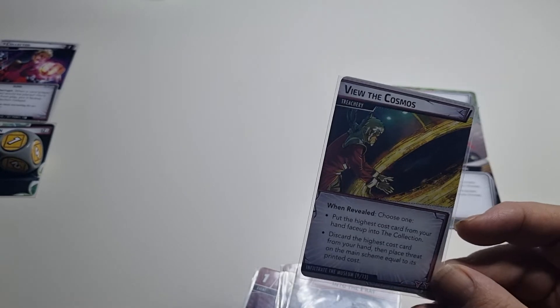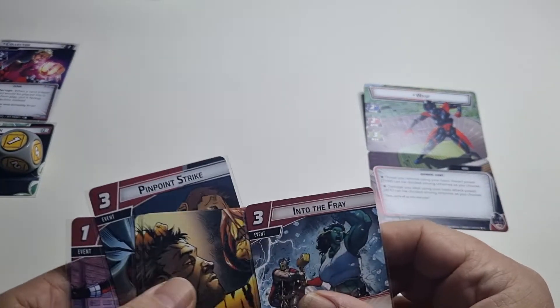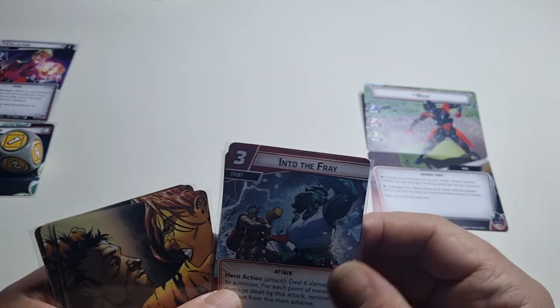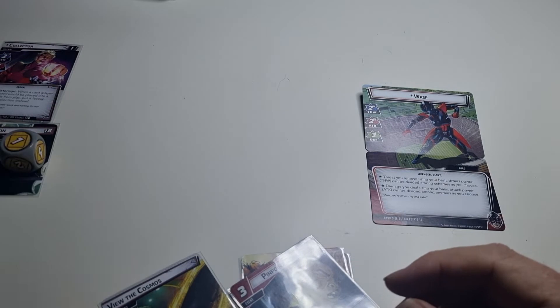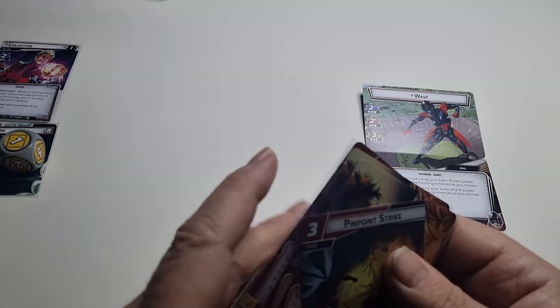I worked it out — I've got two cards that cost three: Pinpoint Strike and Into the Fray. I'm going to put Into the Fray into the collection. That gets discarded.